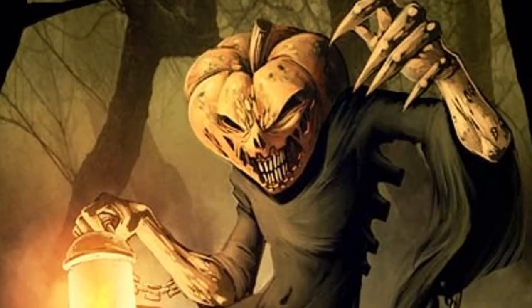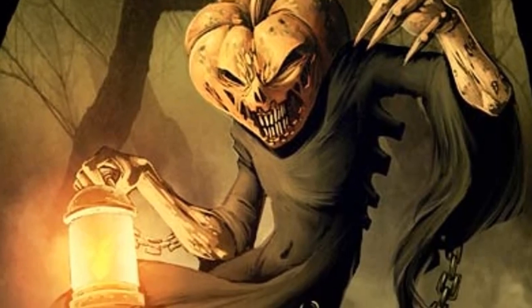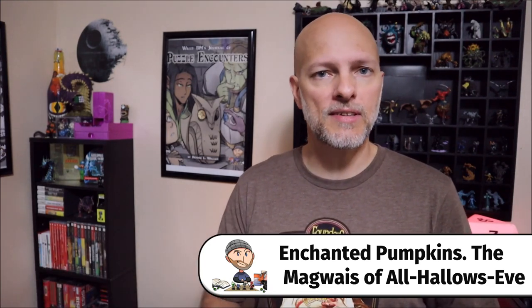Our final idea was submitted by Rivers RPG, who writes: a necromancer is raising the dead, but instead of heads they have jack-o-lanterns on their shoulders — harder to destroy and stronger than regular undead. The necromancer has enchanted these pumpkins and is handing them out to people for Halloween. Once a pumpkin is set on the ground, a zombie erupts from the earth and its head takes that of the jack-o-lantern. These pumpkins are fine until they're set down, then all heck breaks loose with undead. A big shout-out to Rivers RPG for this fantastic idea.